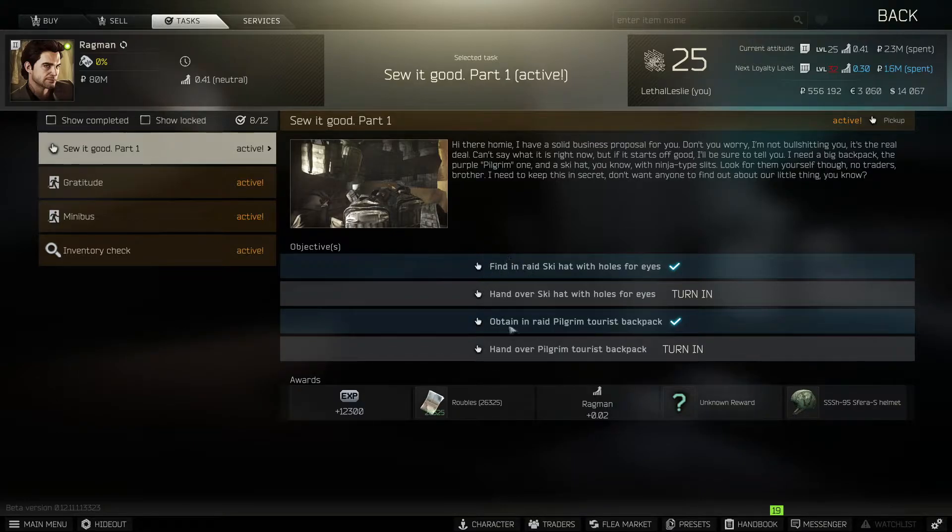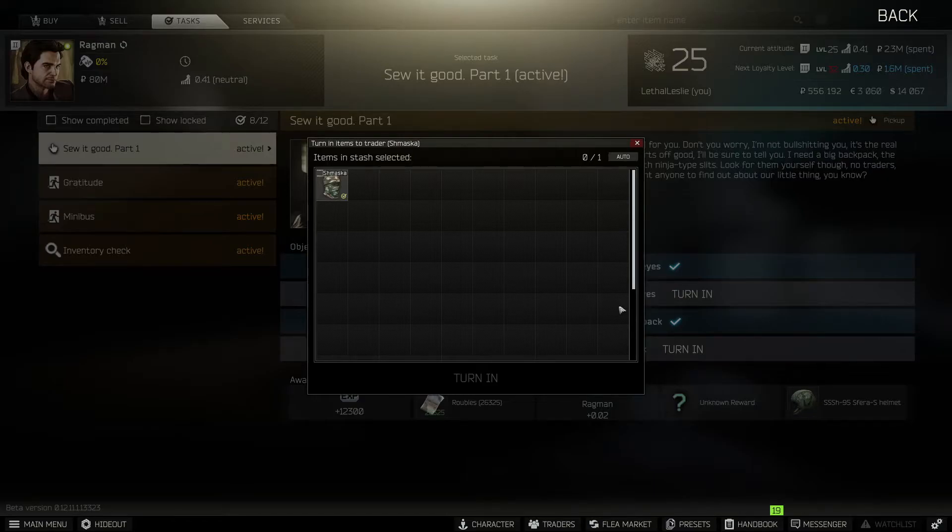Now you can see these are worded slightly different, and I'll tell you why in a second. But to start off with the ski hat, you just need to go in to raid, kill scavs, and find one of these. It shouldn't be too hard — there's plenty of them about.